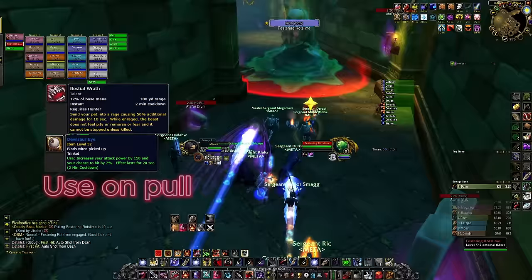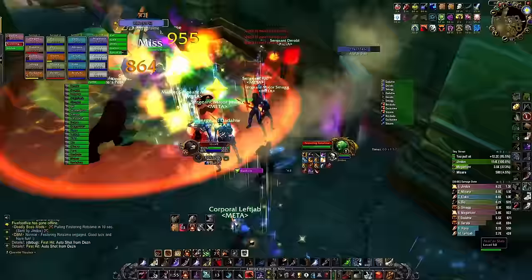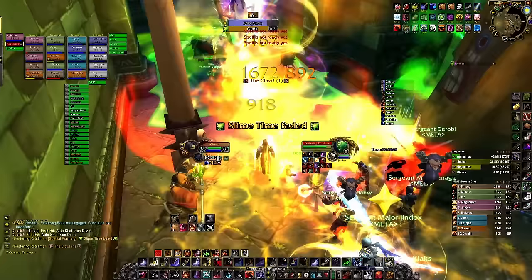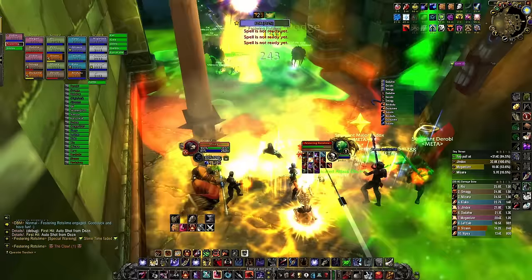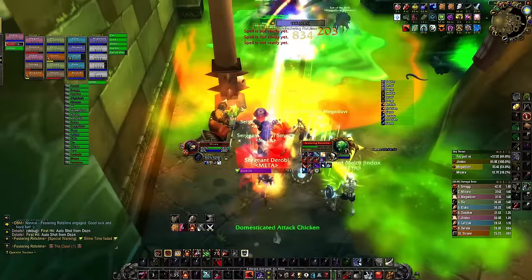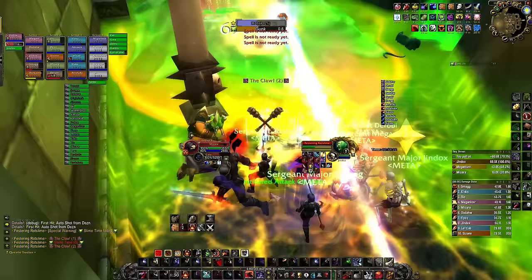Next up is Rot Slime. Before this boss make sure to pre-pot a nature potion and keep one extra in your bag just in case. As melee it's pretty straightforward — just keep hitting him and tab occasionally onto the items on the side when you come next to them. Don't be too afraid of the boss; if he eats you it's not a big deal since you can still hit him without having to move. Keep an eye on your health and check if you're getting heals — soak the poison at your own risk, and be ready to use your Greater Nature Protection Potion.